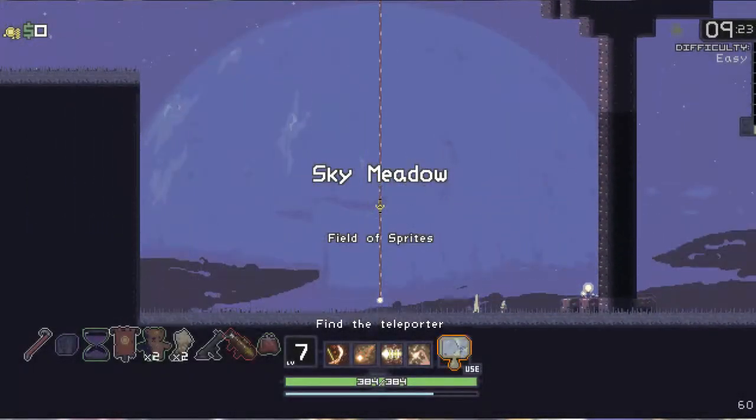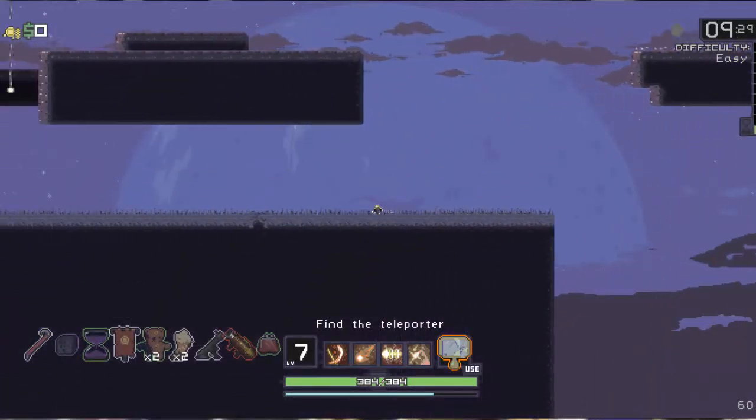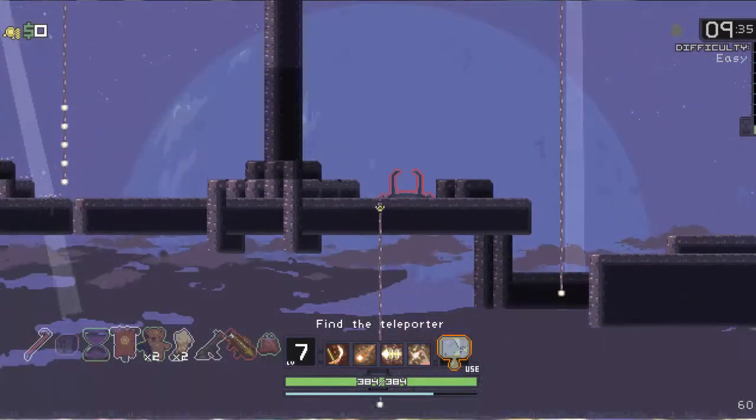Alright, we're back, and we're in Sky Meadow. We're still continuing our Engineer playthrough. I believe I already got the artifact here, so we don't have to worry about going out of our way to do that. And here's the teleporter already.